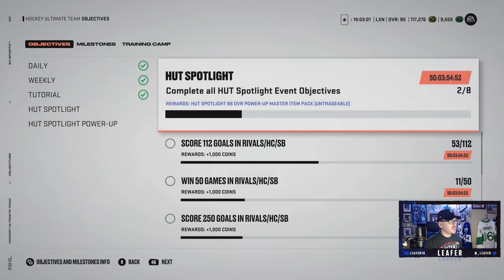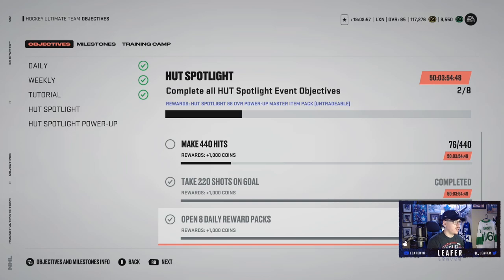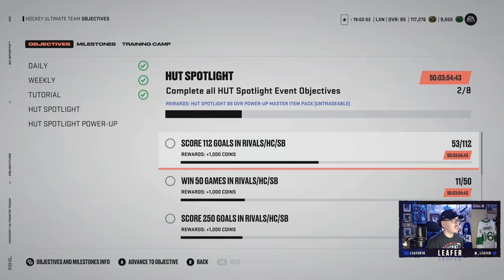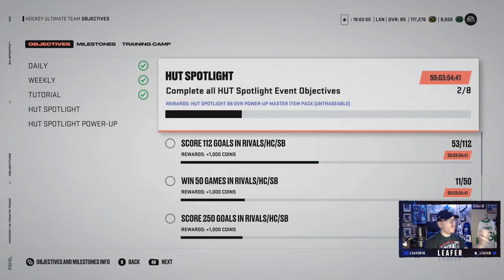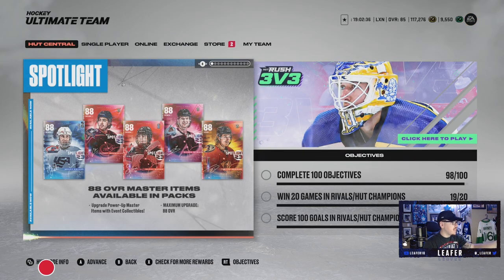When you complete all these objectives, you get 1,000 coins per objective, which is pretty good. Looking here, you get 1,000, 2,000, 3,000, 4,000, 5,000, 6,000, 7,000, 8,000 coins. And then once you finish them all, you get an 88 overall Power Up Master item from this event. You get to choose one of these cards — the 88 Goudreau, 88 Nurse, 88 Keller, 88 Byram, and 88 Zegras. So you get a free 88 overall to your team, which is pretty good to start off the year.